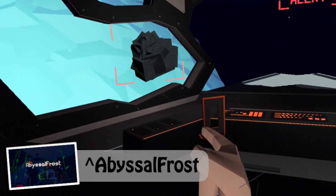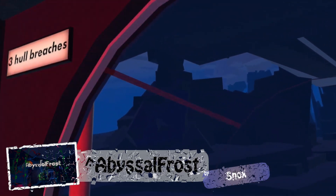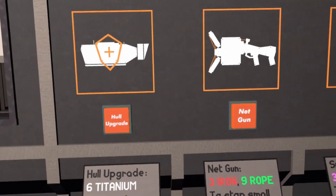In Abyssal Frost, you're stranded on a strange ice planet that you have to explore. Under the ice there's water, so you have to go underwater and find several objects on the planet in order to repair your spaceship.